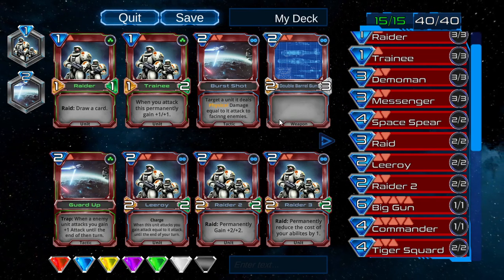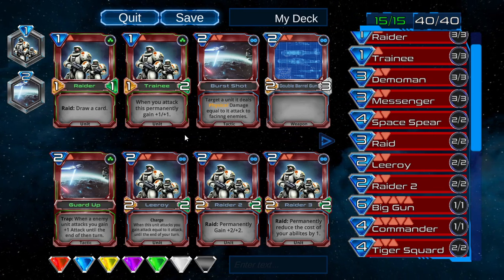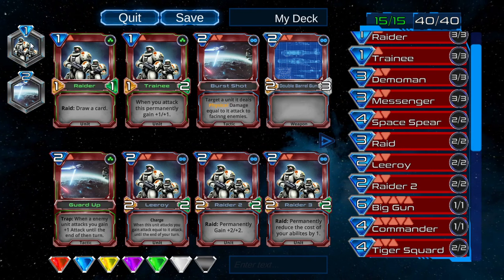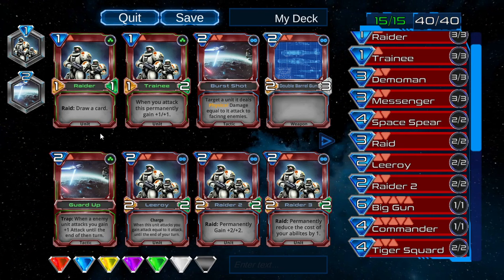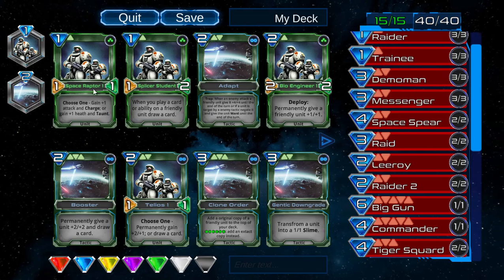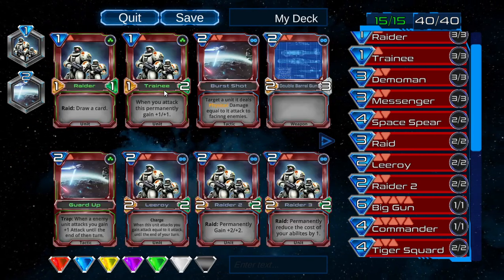The idea is that we can customize ourselves and have more choices and options each turn. Like in Hearthstone, I wanted to maybe be a paladin and a warrior — play 1-1s and gain armor and all that. I just wanted to add more customization. We have a green one here and could replace it with a green ability if we wanted to, but it would be more realistic right now to do red.